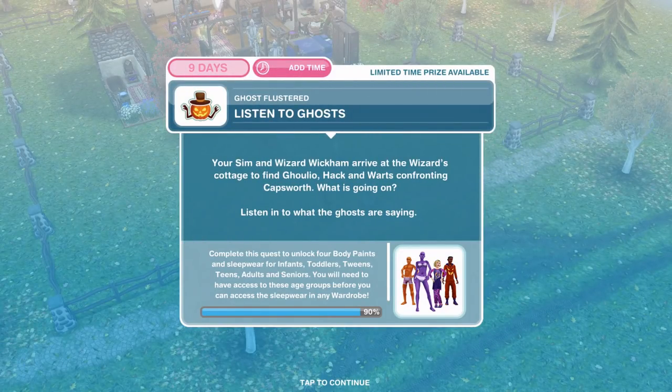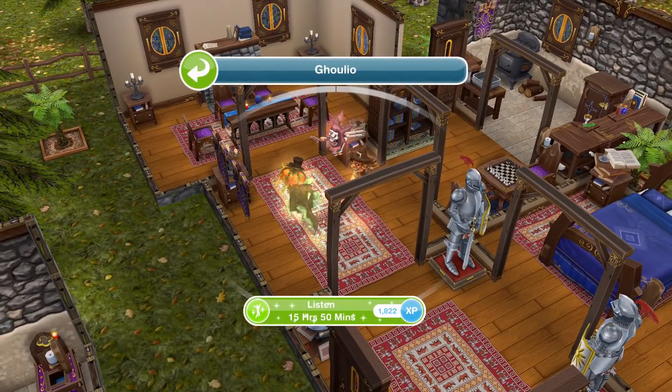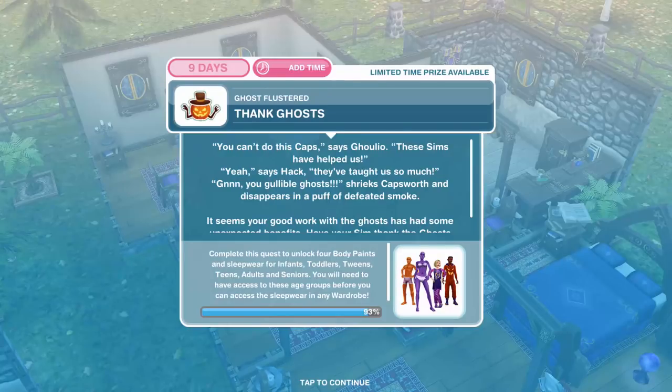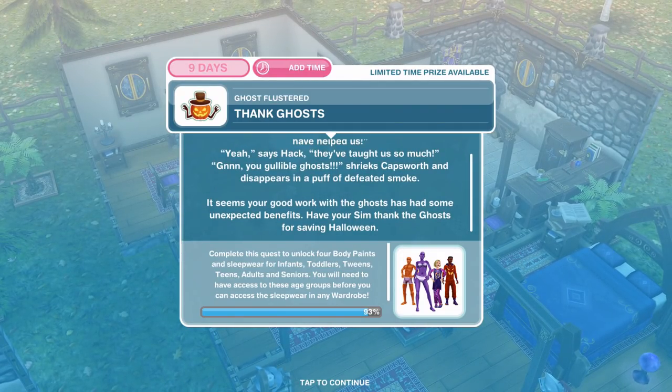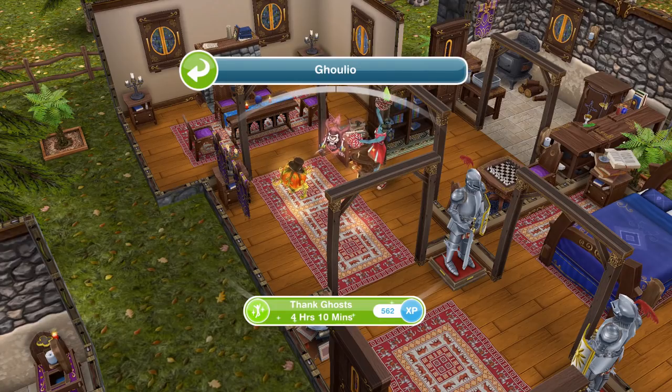Here we are back over at the cottage. Your Sim and Wizard Wickham arrive to find Golio, Hack and Warts confronting Capsworth — listen in to what the ghosts are saying. Click on them and listen for 15 hours and 50 minutes — that's a long time. We've finished listening, now we need to thank them. You can't do this Caps, says Golio — these Sims have helped us. Yeah says Hack, they've taught us so much. Capsworth disappears in a puff of defeated smoke — it seems your good work with the ghosts has had some unexpected benefits. Have your Sim thank the ghosts for saving Halloween for 4 hours and 10 minutes.